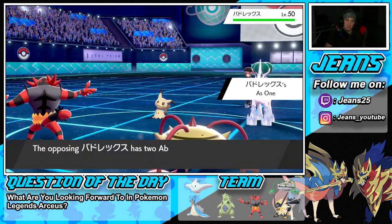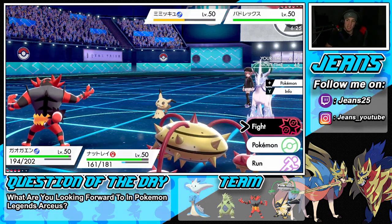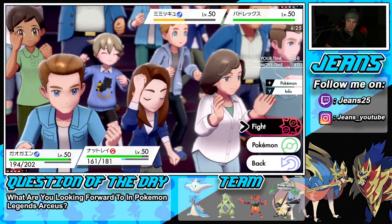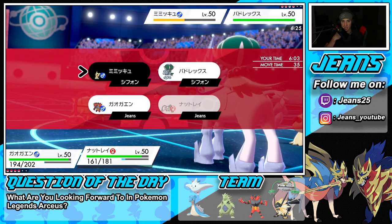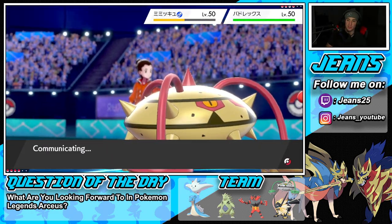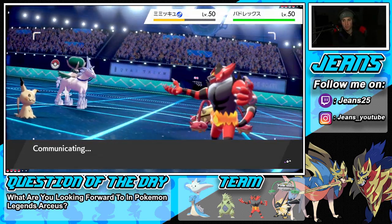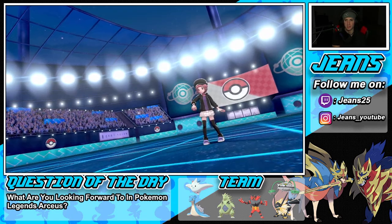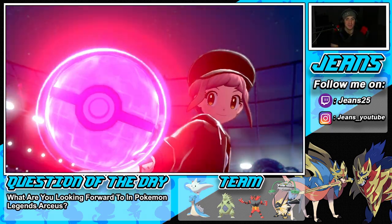Calyrex does come out and Dynamaxes. I could Parting Shot out and send over a Leech Seed onto it — that's my play. We're plus two on defense which looks pretty good. He might go for Max Quake into Incineroar but he might not be able to KO. There's the Dynamax — that's exactly why I didn't Fake Out. We're making good reads. First battle is looking pretty good. We still have Necrozma and our Dynamax.